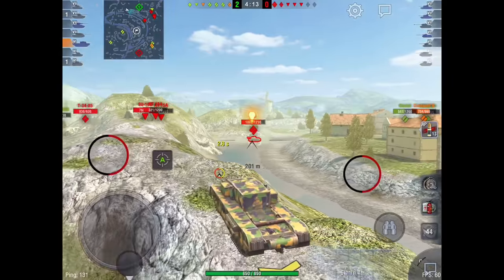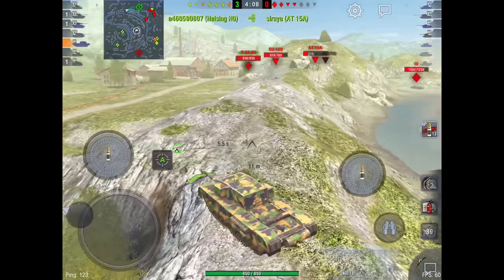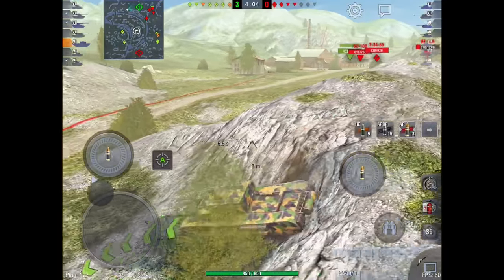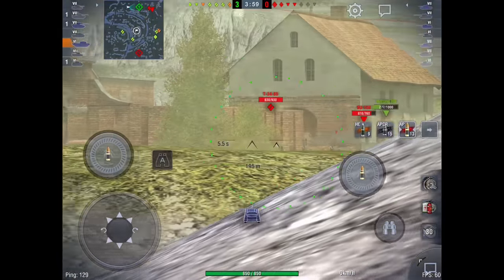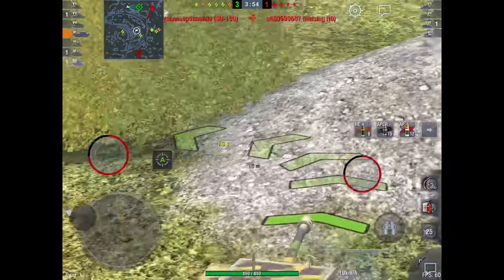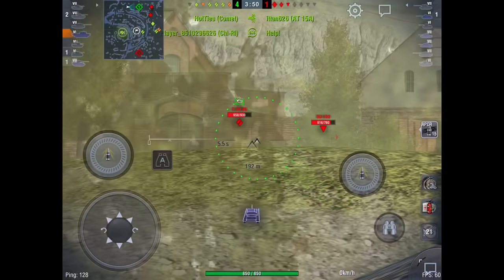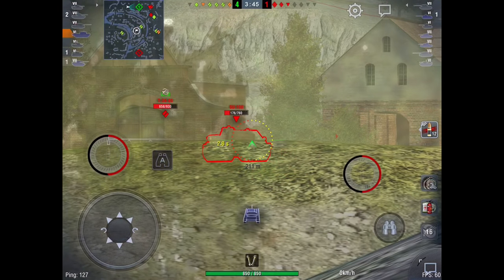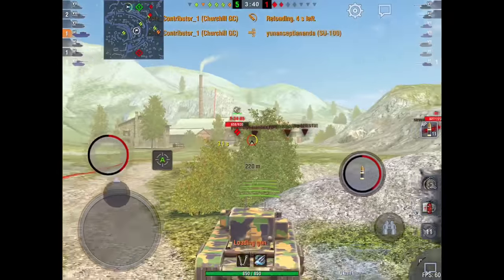214 millimeters of penetration on your AP rounds at tier six - that's massive. 246 millimeters of pen on your APCR rounds, and you never really need to touch the APCR. The credit coefficients are the highest in the game outside of premium tanks at 149. Oh, and I forgot - 10 degrees of gun depression. What about them apples?